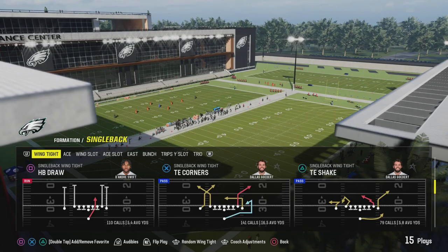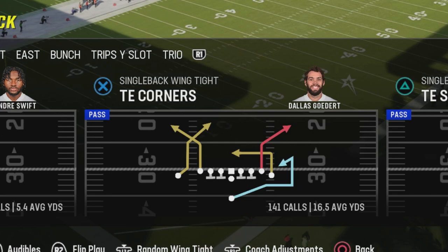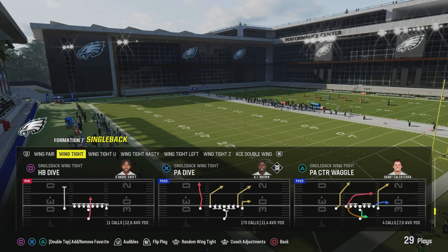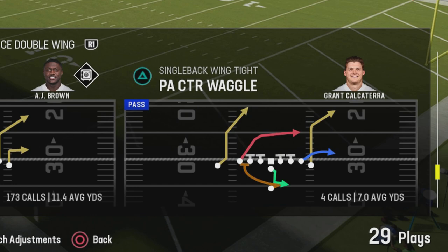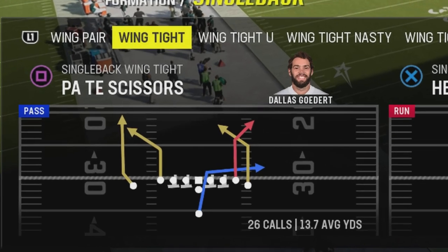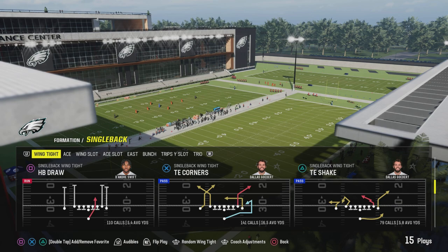Then the tight end corners — you can find this in two plays in regular playbooks. You're going to get that S post in a play called PA Counter Waggle, and you still have a corner. It's a decent play; I don't call it too much, still working on getting it to how I like it. But you also have the PA Tight End Scissors, so you can have the double corners to either tight end — it's a pretty good play, as you can see: 13.7 yards.